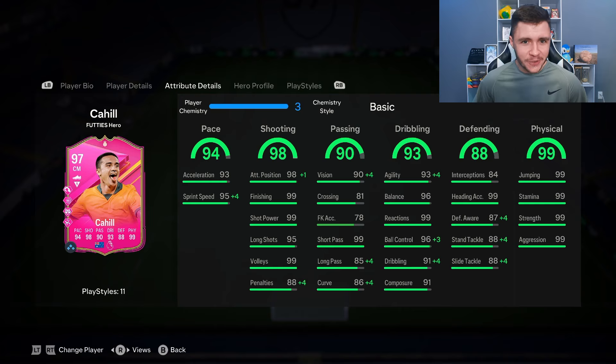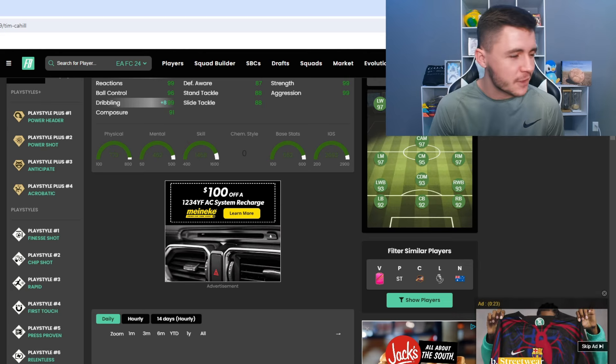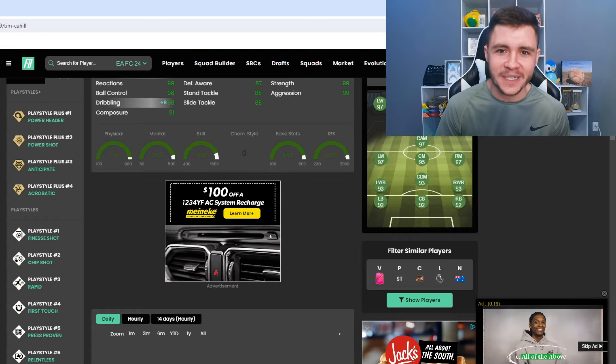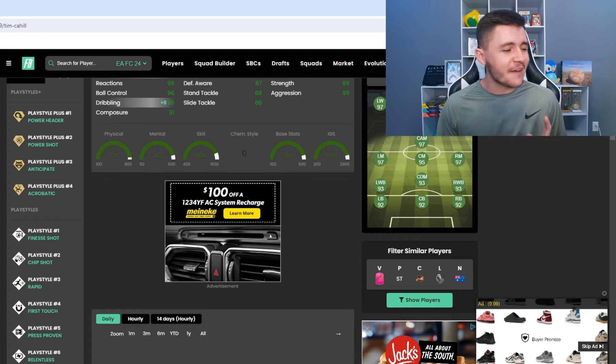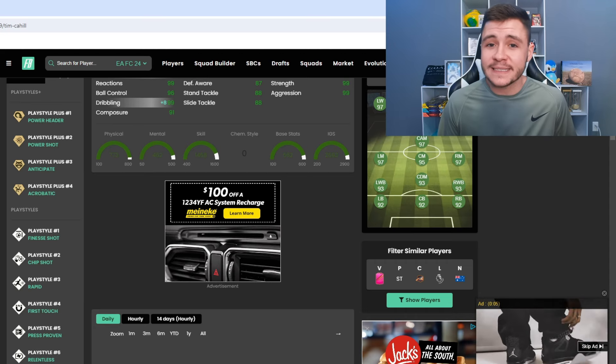Last but not least — and a huge part of his game — the 99 physical. He does have 99 for each subcategory, which is phenomenal. So I do expect him to be very strong both on and off the ball, and he might be a bit of an underrated player. Over on Footpin, Cahill has 11 different play styles: power header, power shot, anticipate, and acrobatic play style pluses, and also finesse shot, chip shot, rapid first touch, press proven, relentless, and aerial.